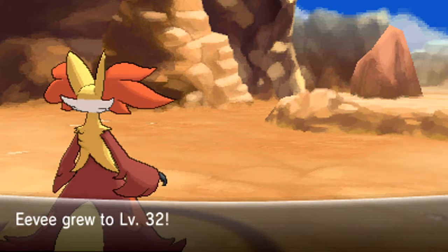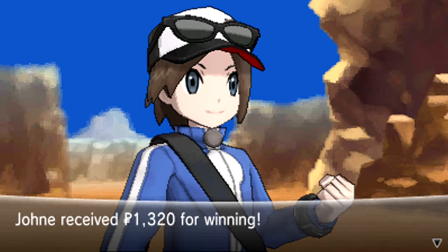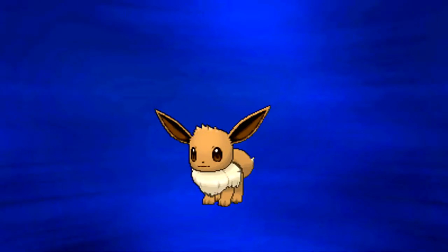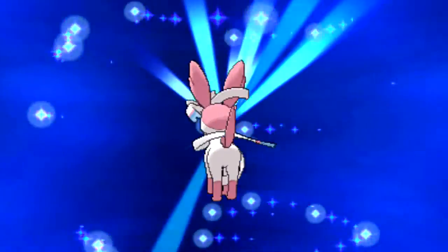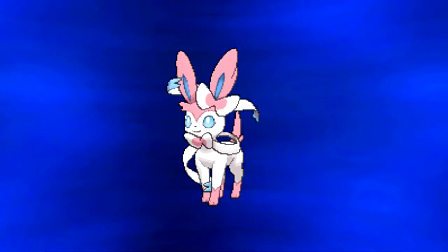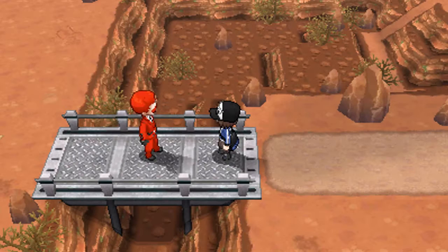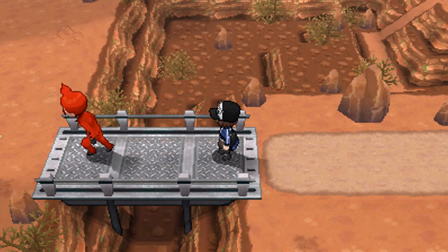If I judge the numbers correctly, something very special is going to happen after this battle. Eevee is going to level up, and when an Eevee that has gone through Pokemon Amie has maximum affection, something incredible happens. Are you excited? Because I sure am. That's right — our Eevee is going to evolve into a new Pokemon. It is transformed into Sylveon, a Fairy-type, which is extremely cool. The reason I did all that Pokemon Amie grinding is that Eevee was about to evolve into an Espeon or Umbreon, and we simply can't have that.